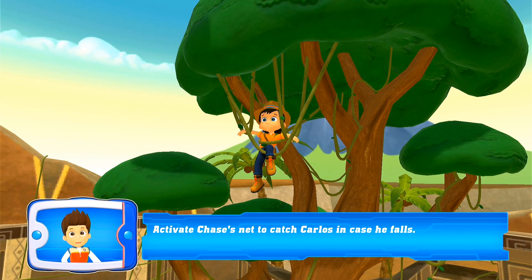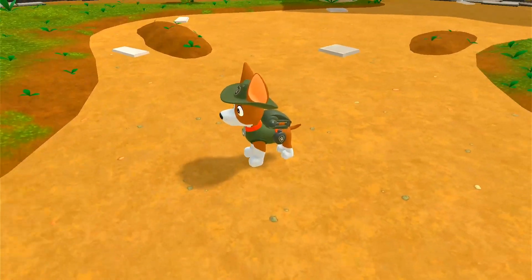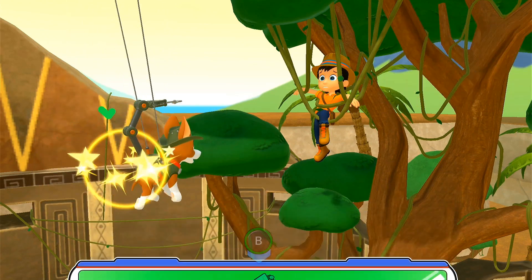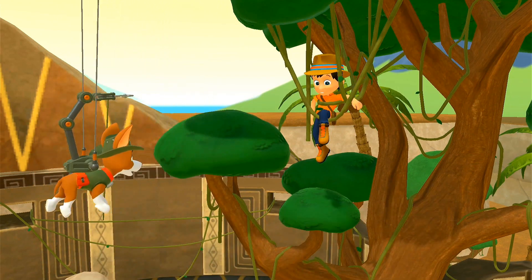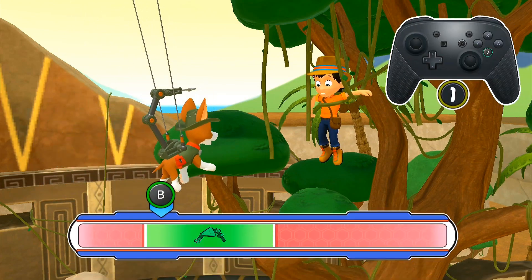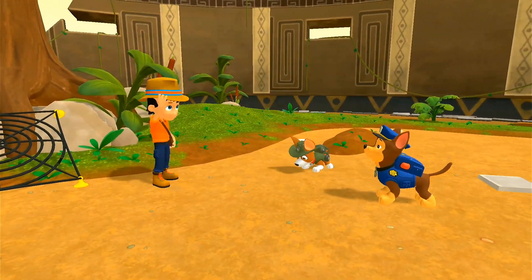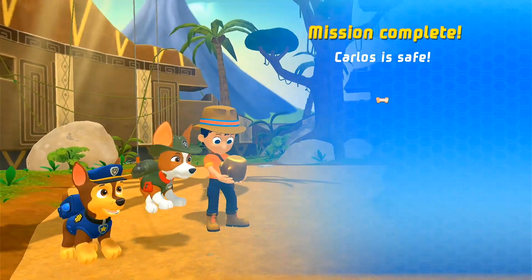Activate Chase's net to catch Carlos and keep him from falling. Use Tracker's tools to free Carlos from the vines. Cut the vines! Press the button. Great job! You saved Carlos! Mission complete! Carlos is safe!